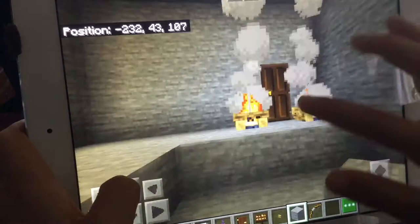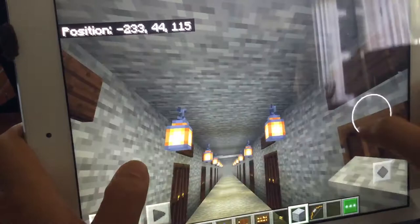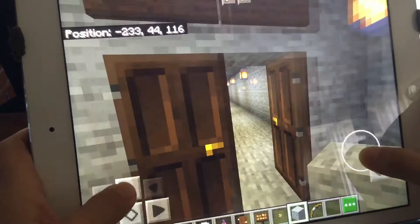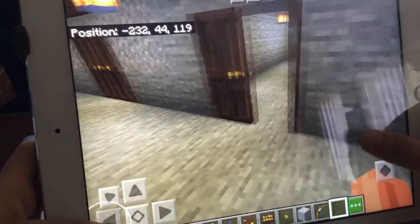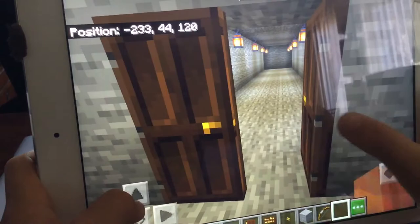Here are the tunnels in which you work. Here's tunnel number 26, which is the very last one. Here's tunnel number 25. They're all the same — 21 blocks in, lanterns are four blocks away from each other, and there are five lanterns on each side.